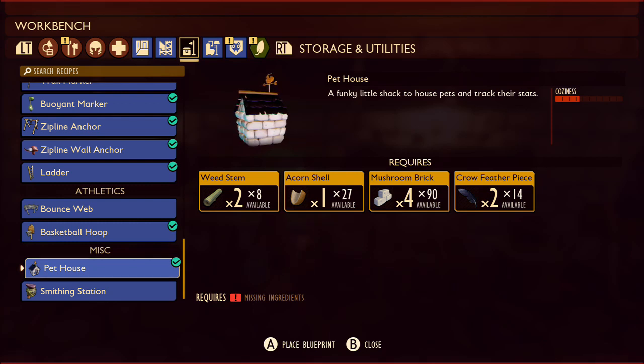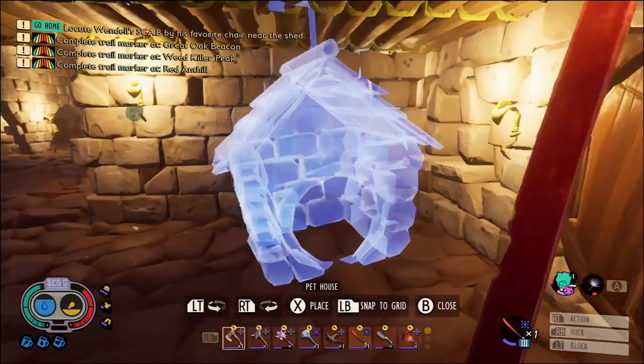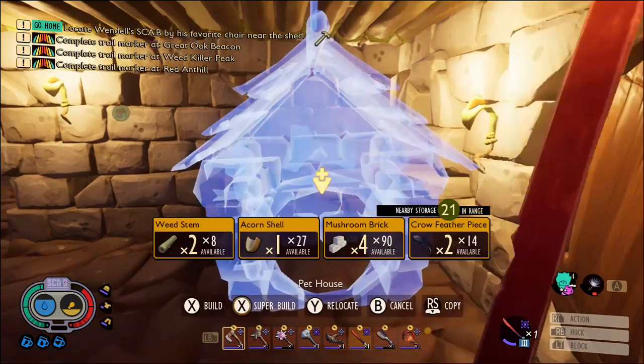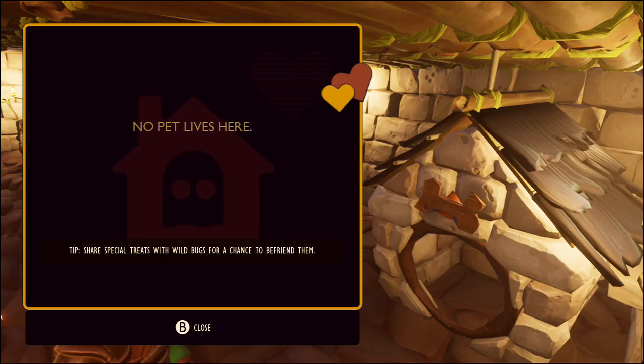You'll need two weed stems, one acorn shell, four mushroom pieces, and two crow feathers for that. Find somewhere to put it, and then once you've built it, if you use it you should get a tip saying 'share special treats with wild bugs for a chance to befriend them.'